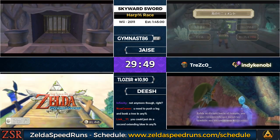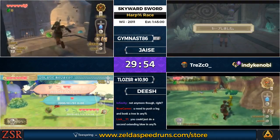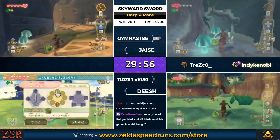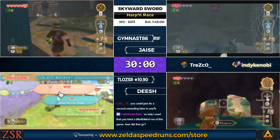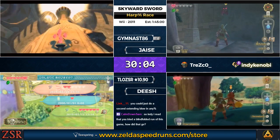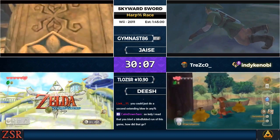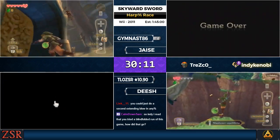In the current any% route, we're actually able to combine Skyview 1 and Skyview 2 into a single visit. You might think that makes Extending Blow more worthwhile, but you still have to make two trips to Deepwoods — so it's still the same idea. Extending Blow is still about 30 seconds in any%.